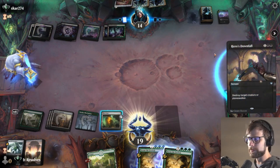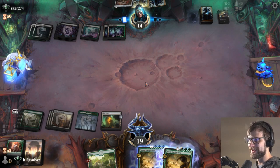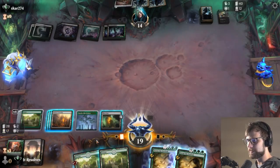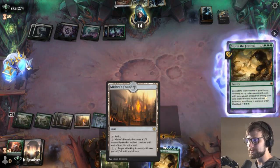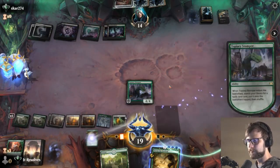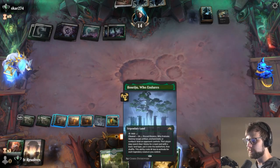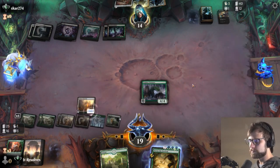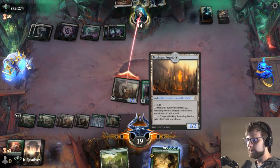Good thing we have Storm the Festival. The hope is we hit another Amalgam and just get to annihilate them soon. We could also just be attacking with Mishra's Foundries, but that's less fun. I would love to get another land — thank you. Basically all we're doing right now is deck-thinning like crazy. Let's get a little poke in there, get them down to 12. If they've got a removal spell, they can kill our land — we've got plenty more now.